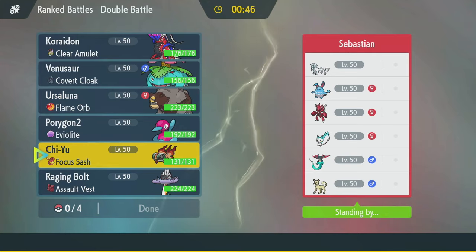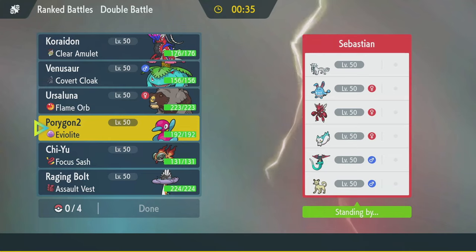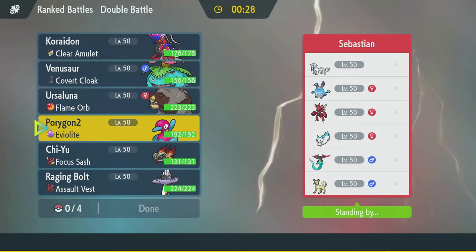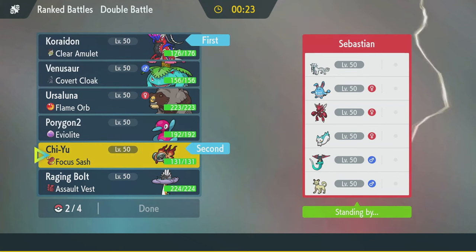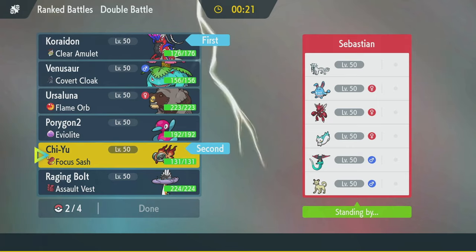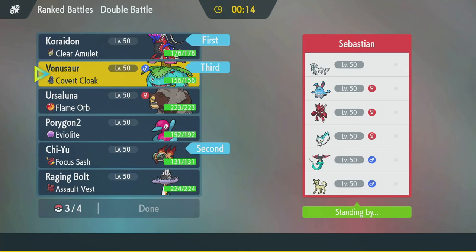Do I want Trick Room with Ursaluna? Not really, because they've got priority all over the place. Porygon2 seems okay though — Ice Beam and Ground Terra Blast. I think I will go with a Choridon lead with Chi-Yu, because I think Chi-Yu is just great, and in the sun, even better. I want Venusaur in the back for sure.